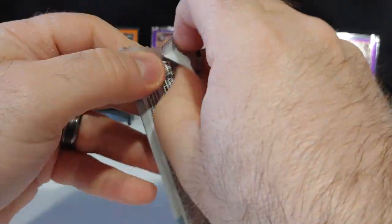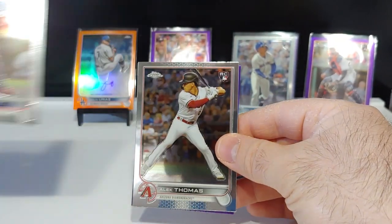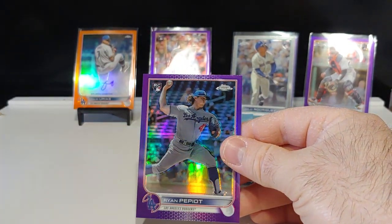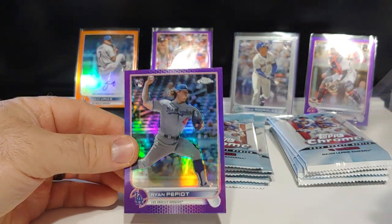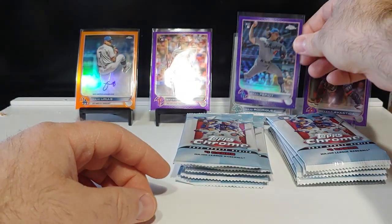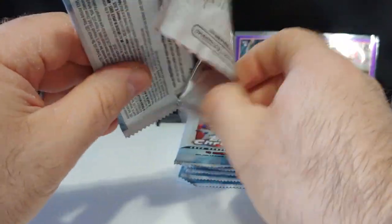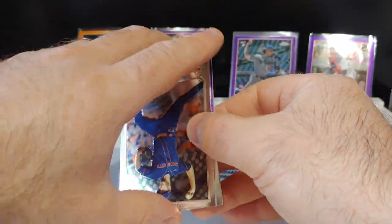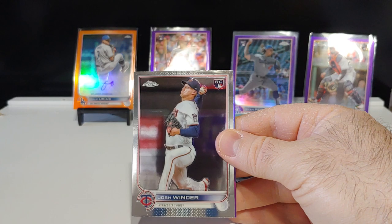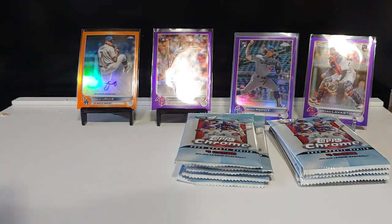Stephen Matz, Alec Thomas rookie, Joe Perez rookie, and a Ryan Pepiot rookie purple parallel — I'll take that and sleeve it up. Those purples are really cool-looking cards. Josh Winder rookie card and Joe Perez rookie on the purple parallel — sleeve that one up too. This has been a very nice box.